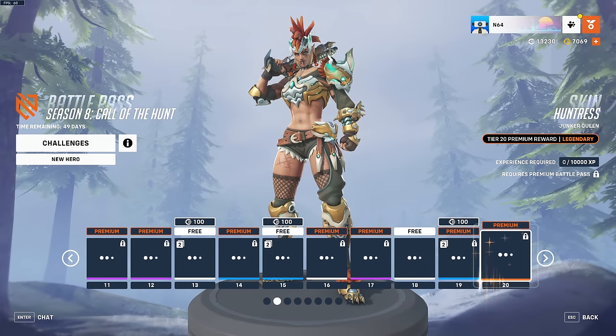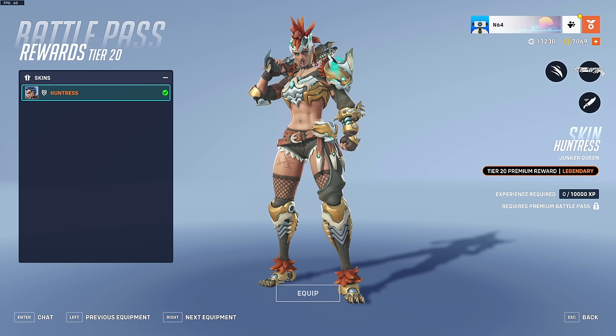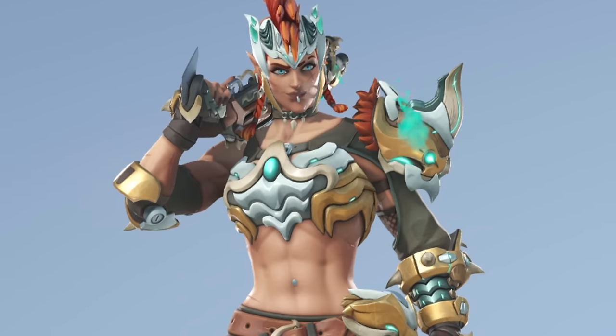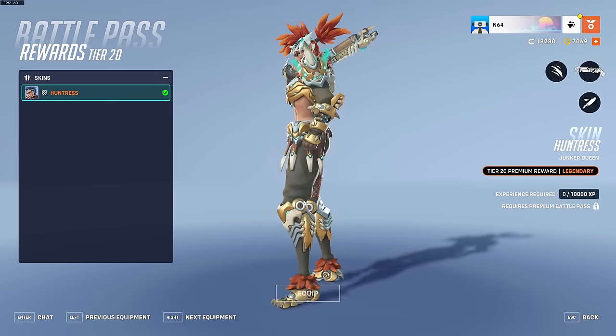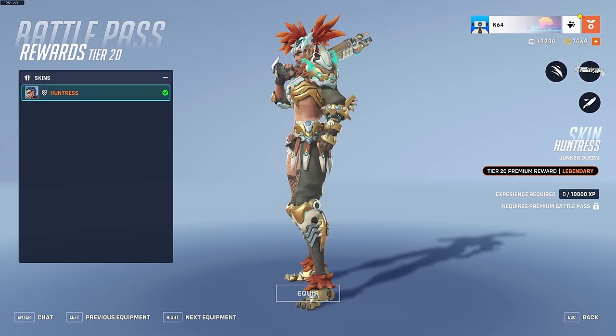At tier 20 we have a legendary Junker Queen skin called Huntress. Junker Queen has cyborg legs now. I don't even know the theme of this battle pass — I think it's something to do with hunters and a raid boss, and the raid boss is the mythic skin we'll get to. I like the design of the armor, it's quite unique, and I'm pretty sure Junker Queen has mohawk-looking hair on every single one of her skins.